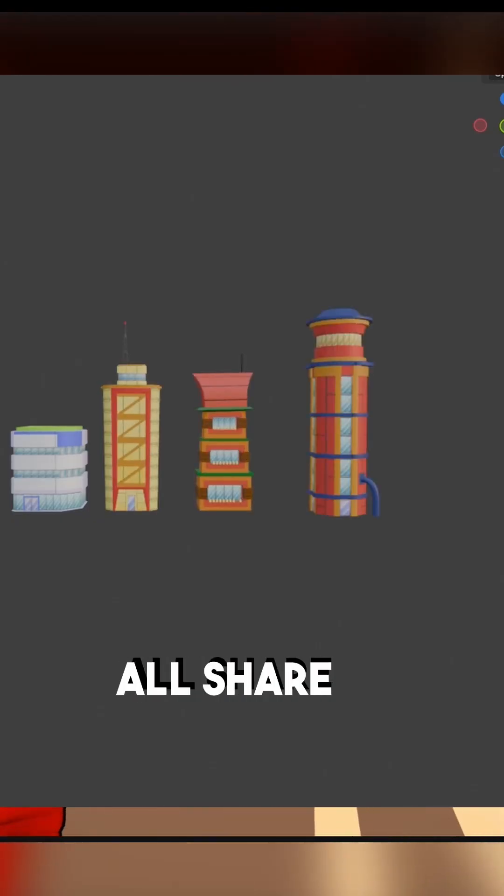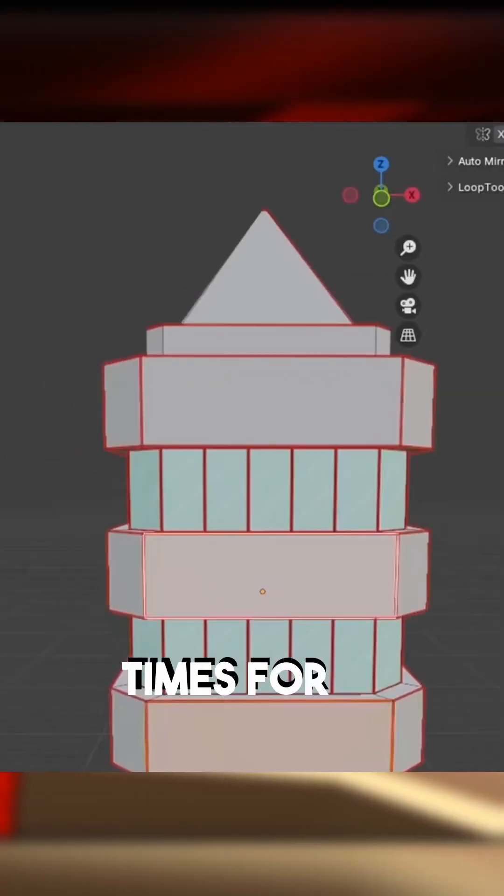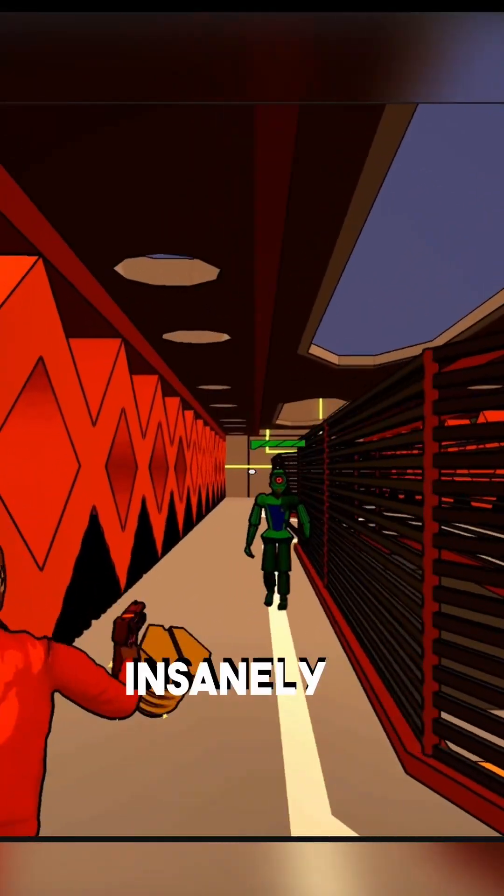For example, I have five different buildings and they all share the same texture. The GPU only needs to render the windows once instead of five times for each building. That's insanely efficient.